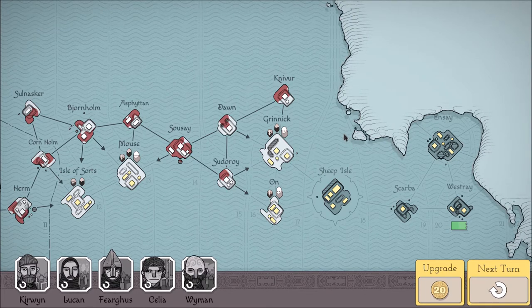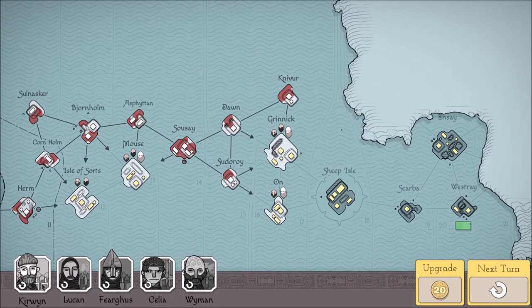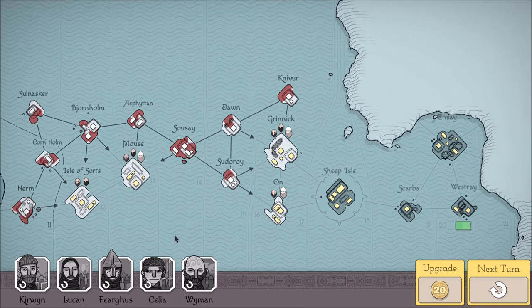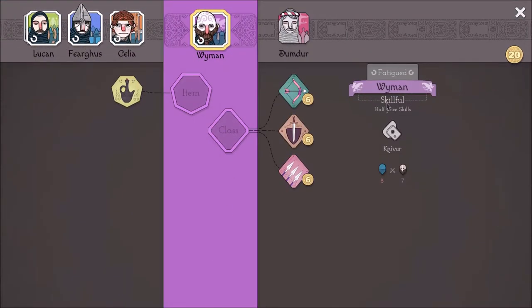Welcome back to Bad North, not Baba is You. Where last time, we lost Domdor, our pikeman. And that leaves us with only one pike. And then we also gained a new troop, Wyman. This new troop has a skill that is skillful.